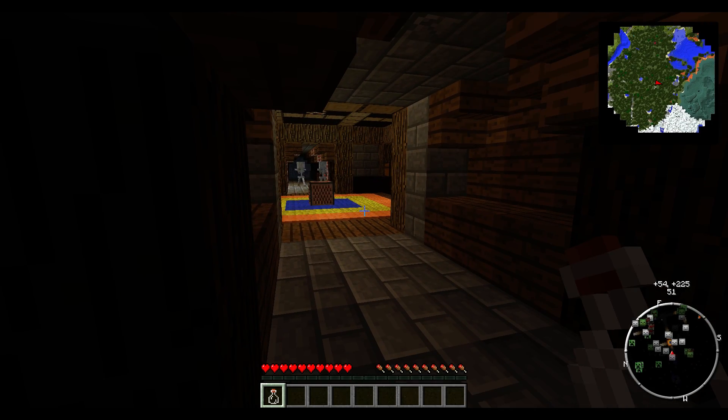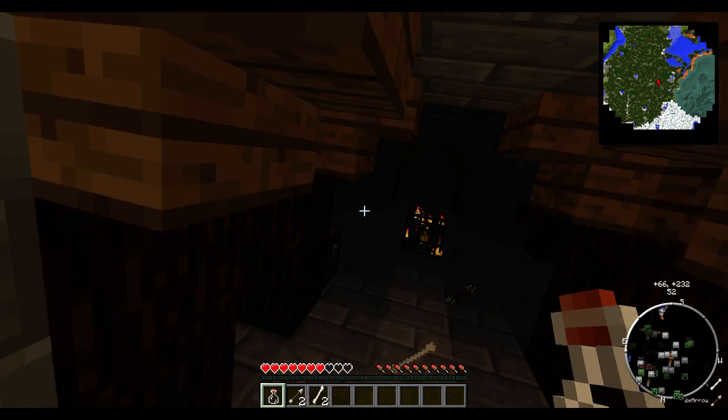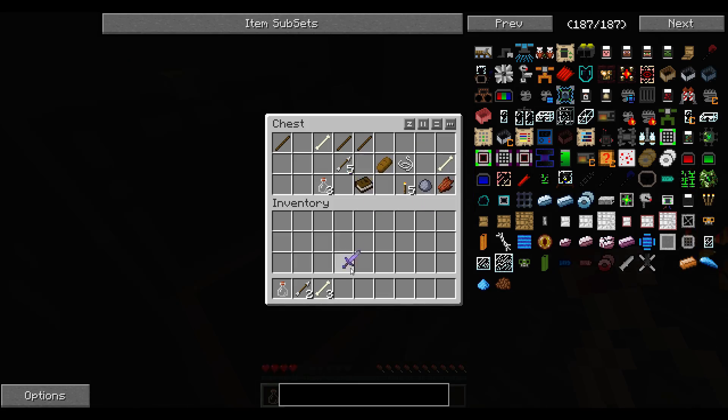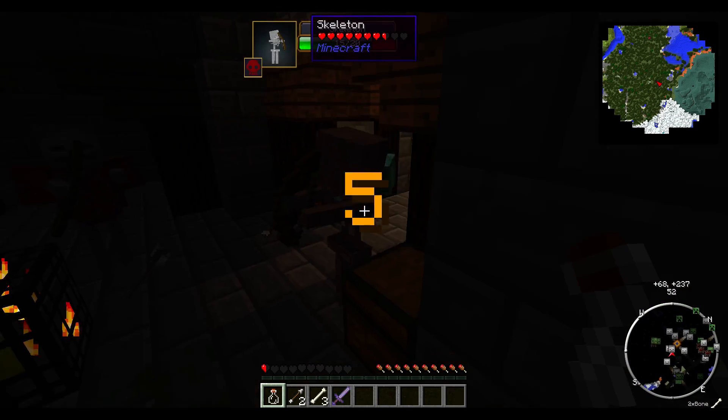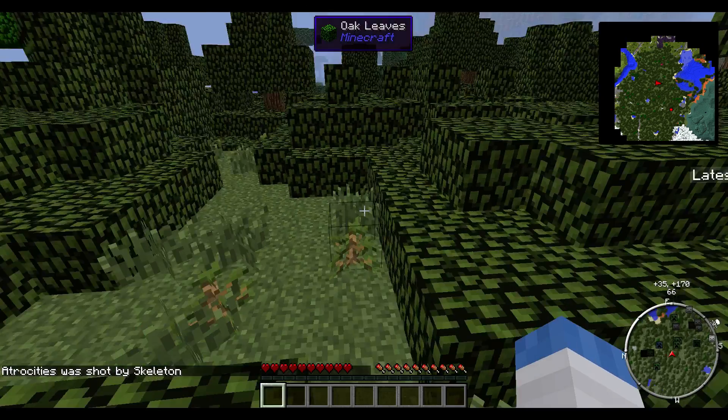Let's stay out of his eyesight here. So far so good. Give me that sword — we're gonna go kill someone. We're gonna die. And we died. Alright — moment of truth. Will the game corrupt?